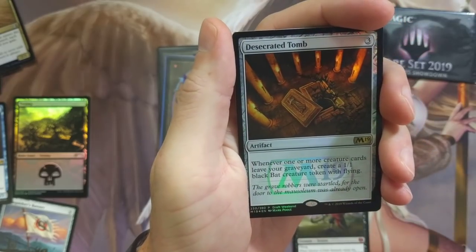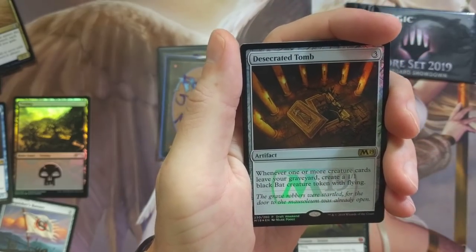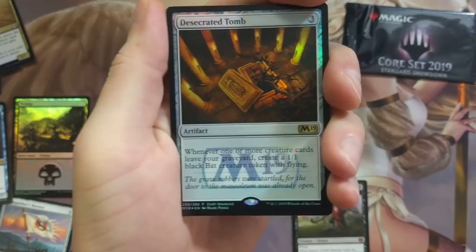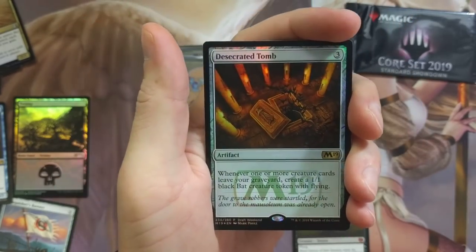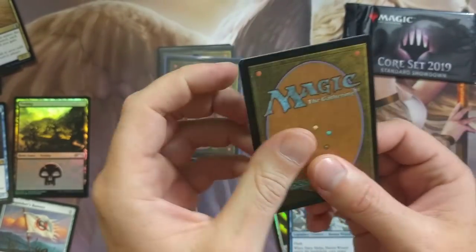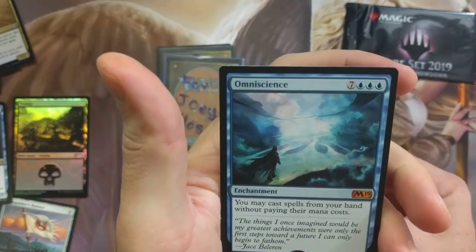Desecrated Tomb — that's legit. Whenever one or more creature cards leave your graveyard, create a 1/1 black bat creature token with flying. I could see this being used somehow, I just haven't been able to really get around to it. Naru — okay, legit little wizard there. Got some flippage. Oh, Omniscience — nice.